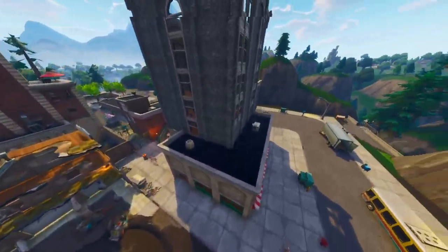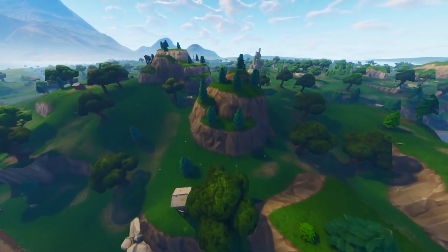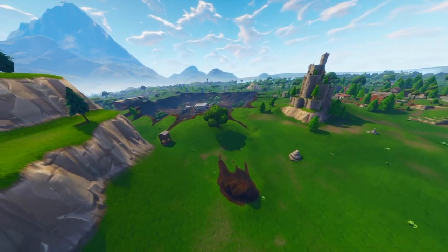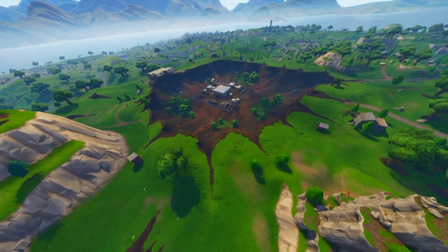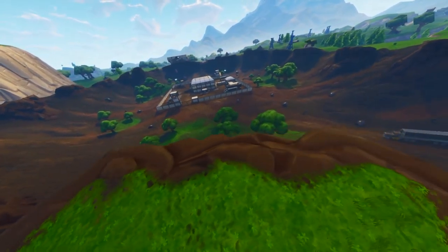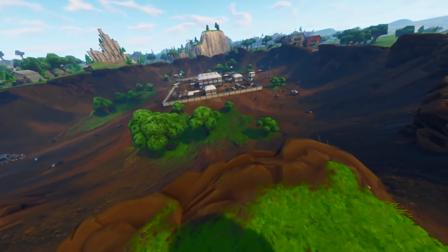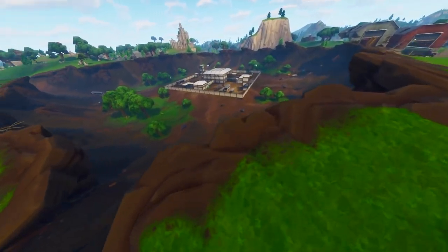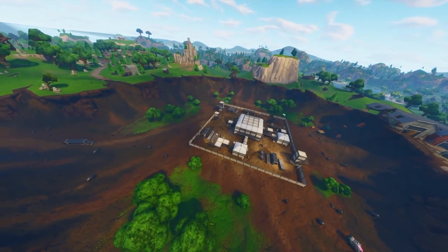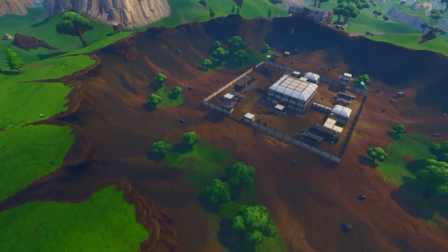That is not the only map change. Something that a lot of people were talking about and have speculation on — the biggest meteor hit Dusty Divot right here. This is a huge crater, and if you actually get close to it, this thing is massive. To fill this thing with dirt is going to take a long time. It took Tilted Towers like two, three, four weeks to fill the little baby crater they had, so this one is going to take way too long. We can also see that there's vegetation growing — there's trees growing inside of it.